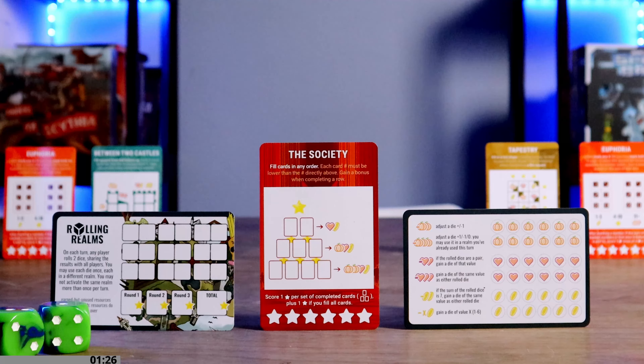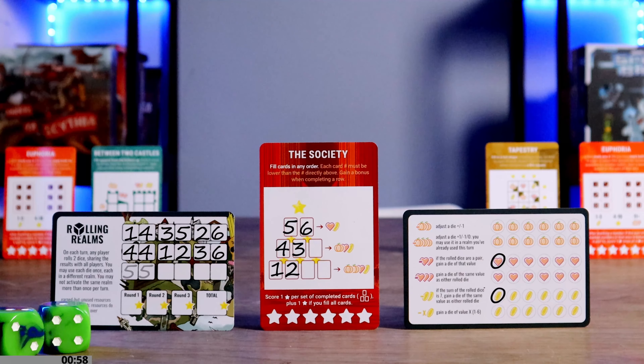To activate the Society realm, fill cards in any order with a maximum of one number per card, though multiple cards can have the same number. Each card number must be lower than the number directly above it — highest on top, lowest on bottom. When you complete a row, gain the bonus resources. Score one star per set of completed cards — a mini card pyramid of one card on top and two on the bottom. Fill all the cards to gain the sixth star.